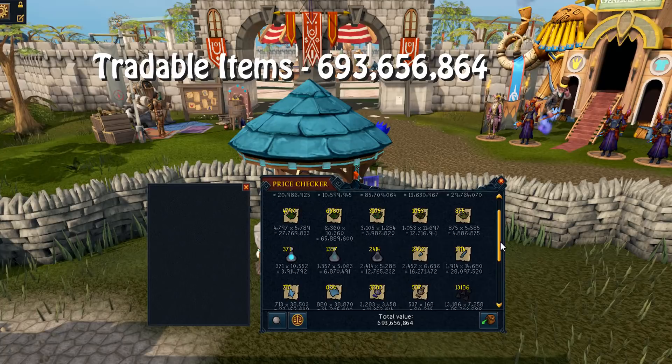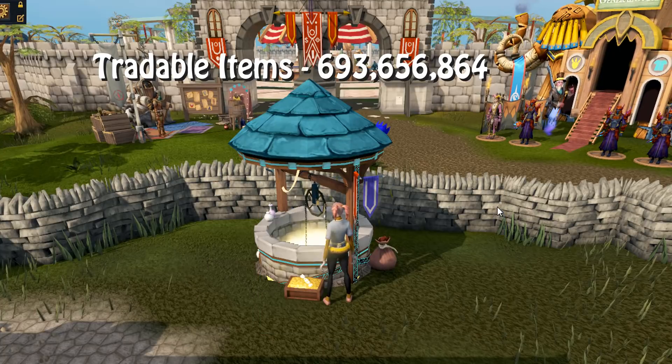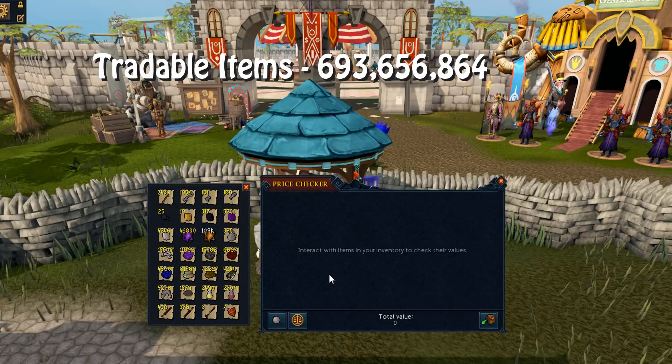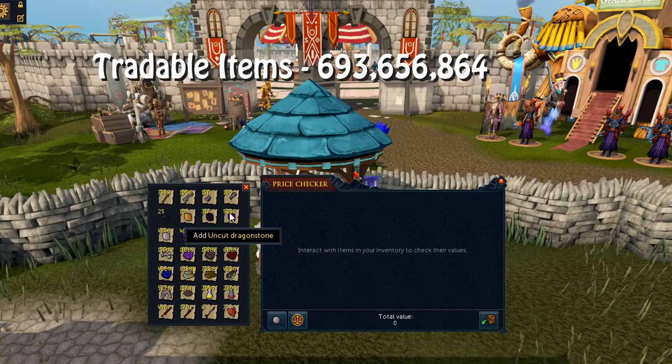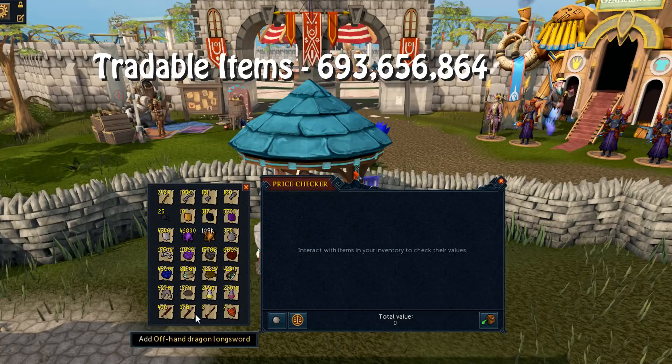Inventory number two - moving swiftly on, and this is going to be quite a nice surprise. As you can see we've got onyx dust, hydrixes, and onyxes, which is quite considerable. The main amount is from elite dungeons and Raxor. Then there are just general other items like brews from QBD when I went for the QBD pet, and a random bunch of rare drop table dragon items and bits and bobs.